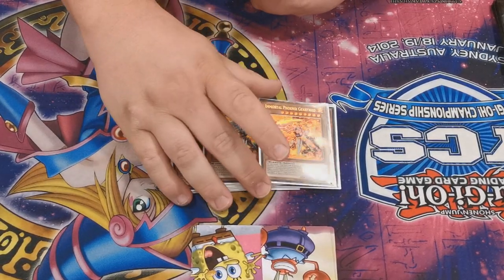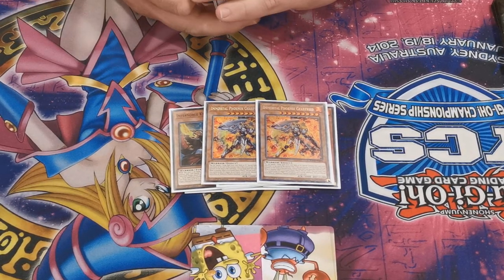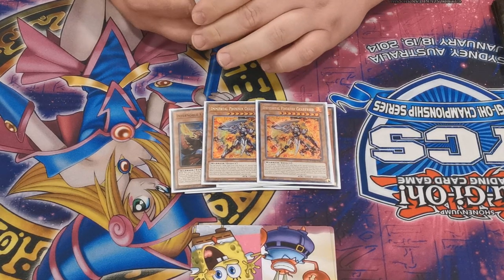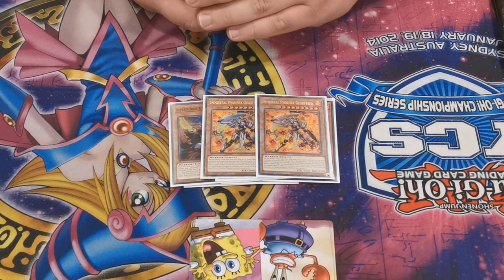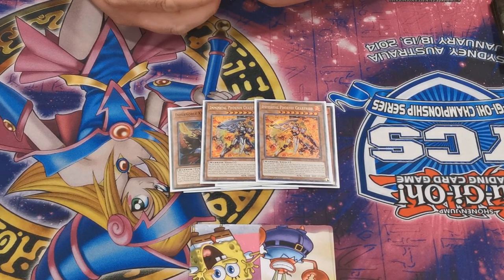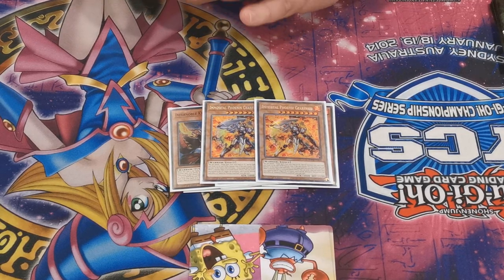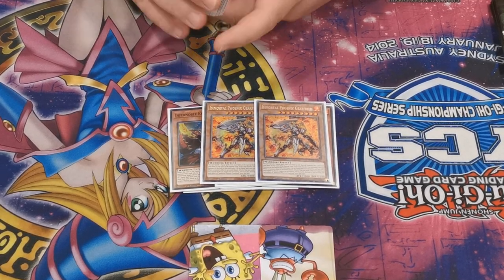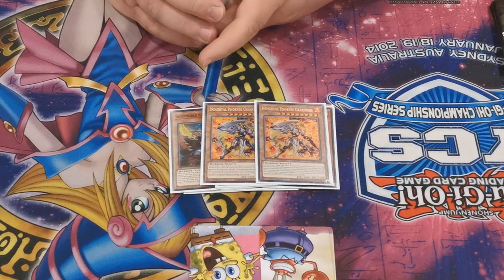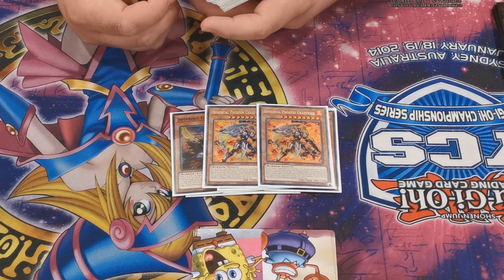Two Gear Freed - Gear Freed is the powerhouse card. You summon it by banishing an equip card that you control or in your grave. When it attacks it can equip a monster your opponent controls - it's non-targeting. So you attack one monster, equip the other monster, it gains 500 attack, becomes 3500, and it's just strong. It can also negate a monster effect once per turn. I find this weirdly the most difficult thing to deal with when playing into this deck - they can set this up with very little else and still stay in the game.